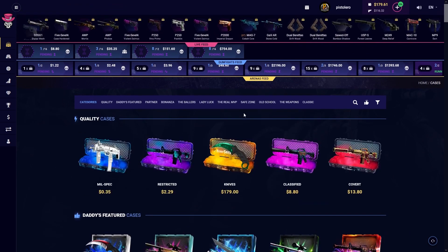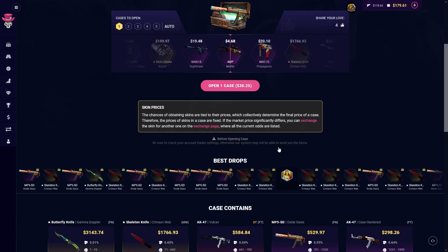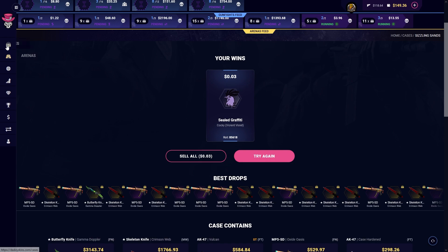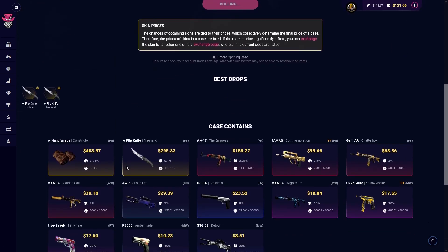Okay, this is not too bad, we get back 21, but no profit. Actually, quite a few people got the skeleton knife already. This is 30 bucks, we'll just open one of those and see if we can pull something nice. Come on DaddySkins, let me get a knife. Oh no, it's gonna roll over. Yikes — skull cash, come on.